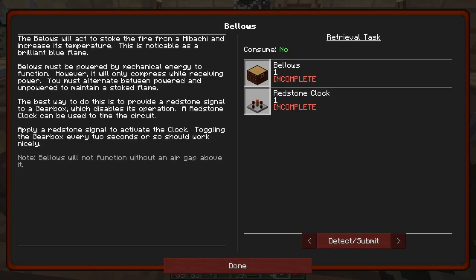We have another quest open here — bellows. The bellows will act to stoke the fire from a hibachi and increase its temperature, noticeable as a brilliant blue flame. It must be powered by mechanical energy to function, and it will only compress while receiving power. You must alternate between powered and unpowered to maintain a stoked flame. So I have to use a redstone clock, I guess. The best way to do this is to provide a redstone signal to a gearbox, which disables its operation.